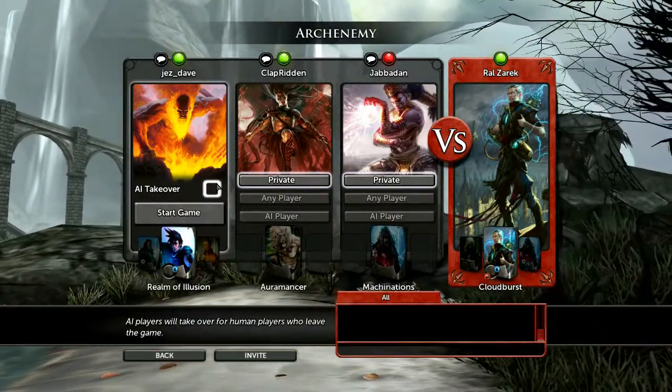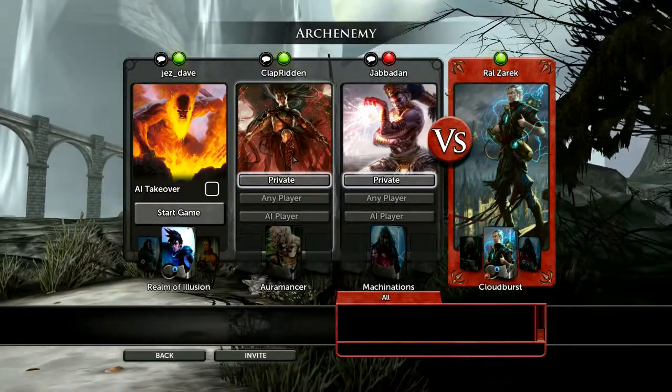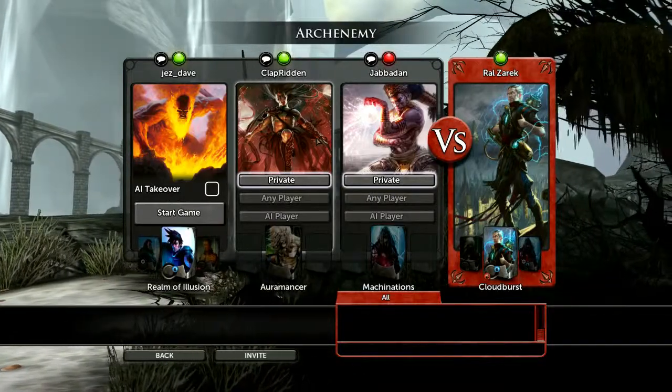I pulled them out of a museum and I just had to raid the place. Excellent — now I've got all these shiny items.